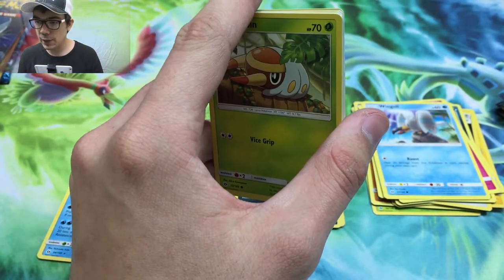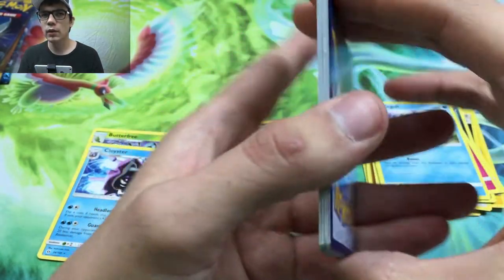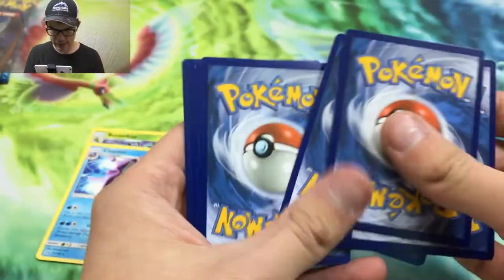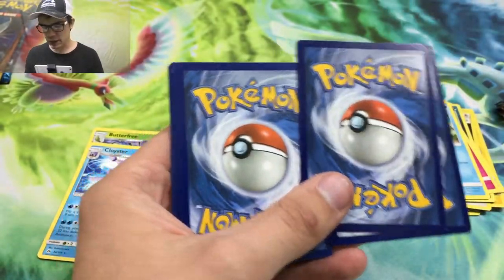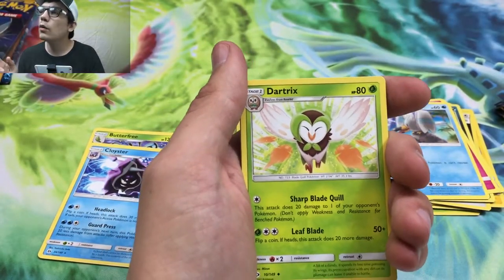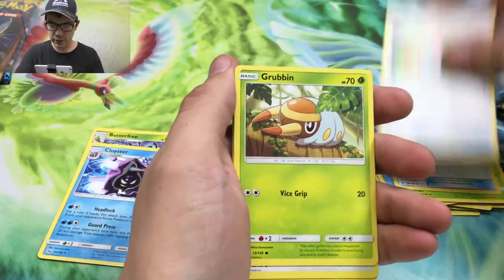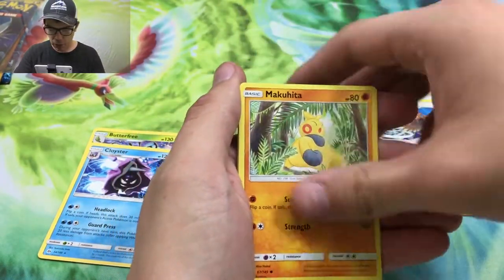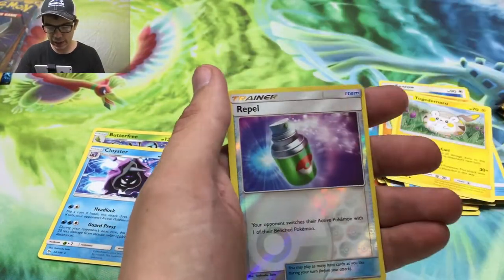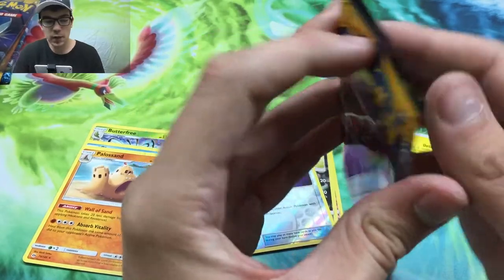I need a new fun card to hunt because I already got Lugia and I think I got rainbow rare Leafeon. That card came out of the pack beat up - straight out of the pack. That's just an energy though, nobody cares about an energy. We got a nest ball - that's a good card. It'll never rotate so it'll always be here, so invest in the secret rare energies, the Ultra Ball and stuff like that, because they won't rotate.